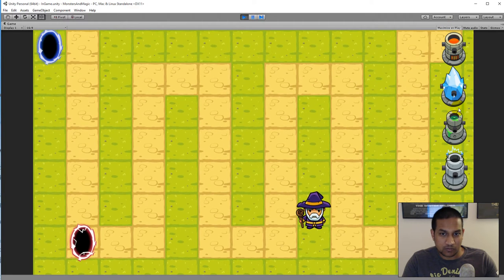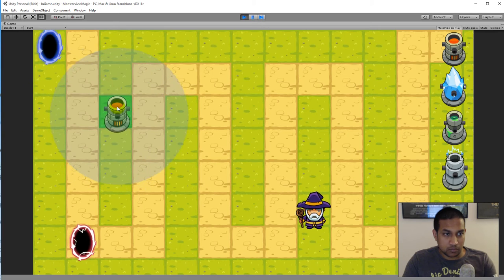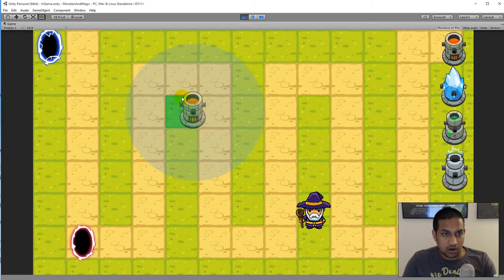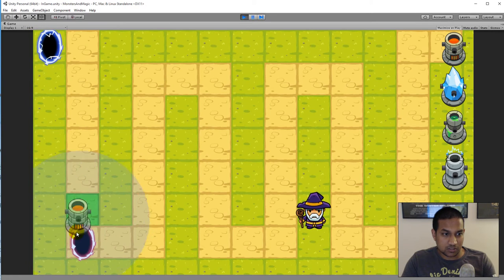I can place towers by clicking on any of these buttons. When I click a tower like the fire tower, it shows a blue circle indicating the range — all mobs that enter that area will be shot at. There's also a green area under the tower showing the placement tile. If it turns red, it means I'm not able to place the tower on that tile.